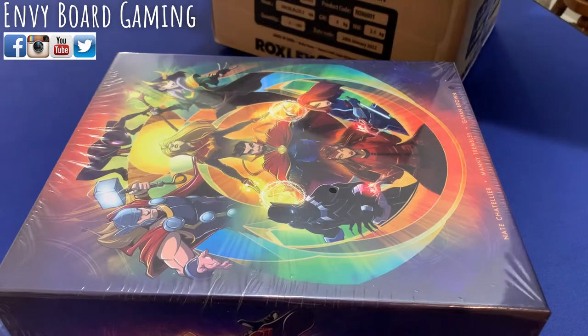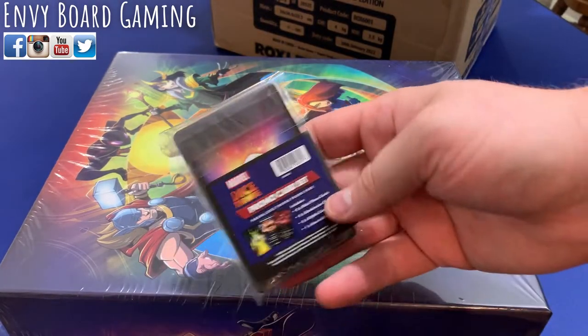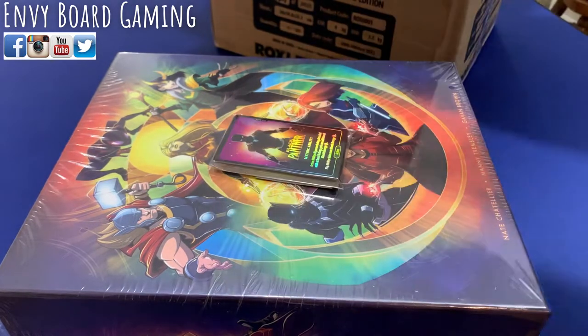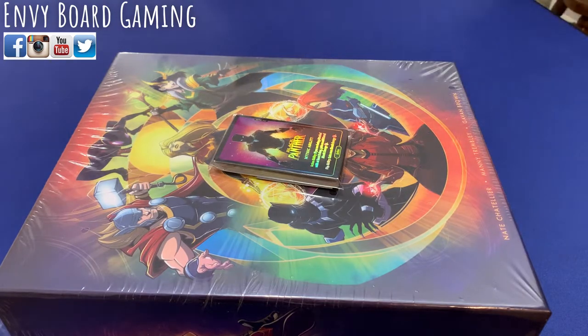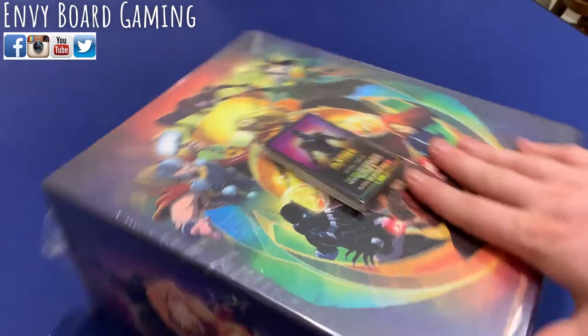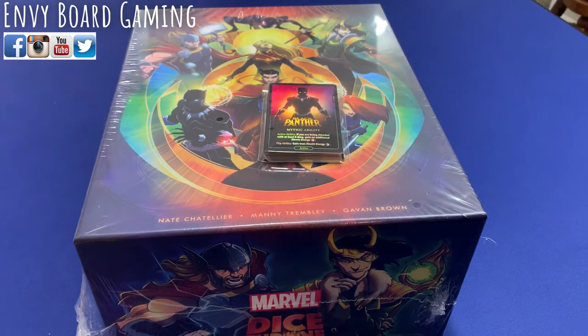There's what looks like some promo cards as well — oh, that looks nice. All right, anything else? Nope, that's all that is in the box. So we got the Battle Chest and the promo cards here.